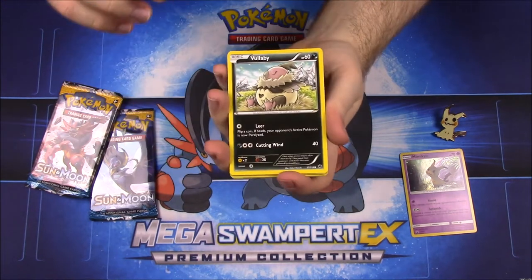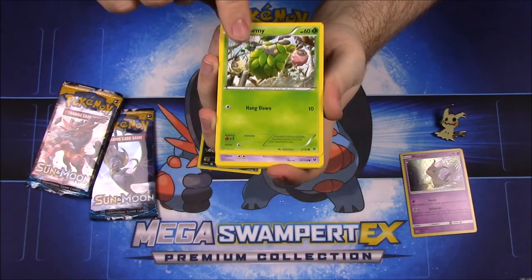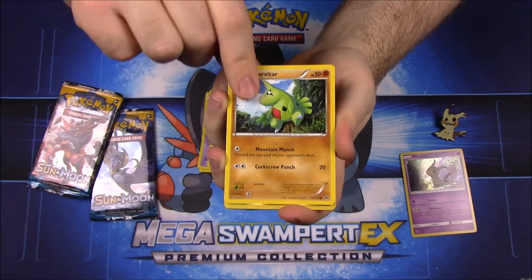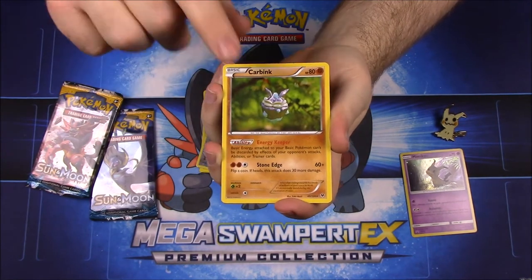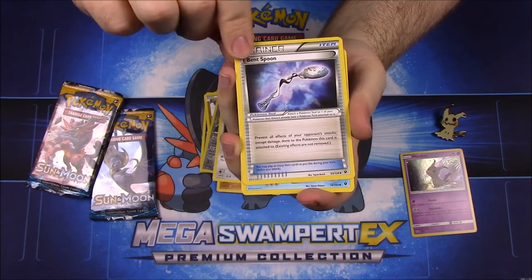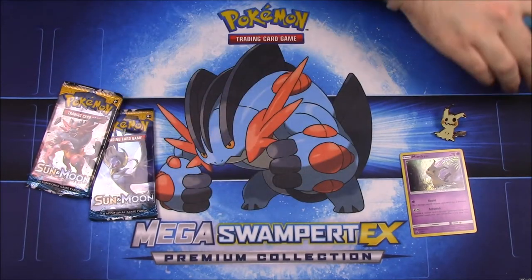First out of the Fates Collide pack we have a Volbeat, Burmy, Cofagrigus, Meowth, Larvitar, Snorlax, a Carbink reverse holo, a Loudred, a Bent Spoon trainer, and Dewgong.